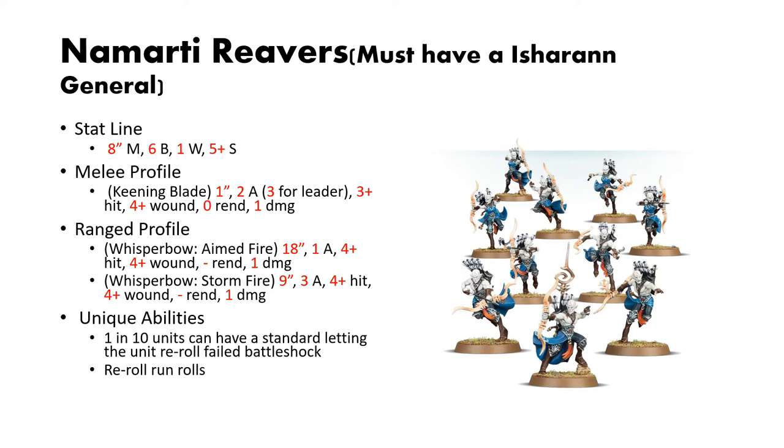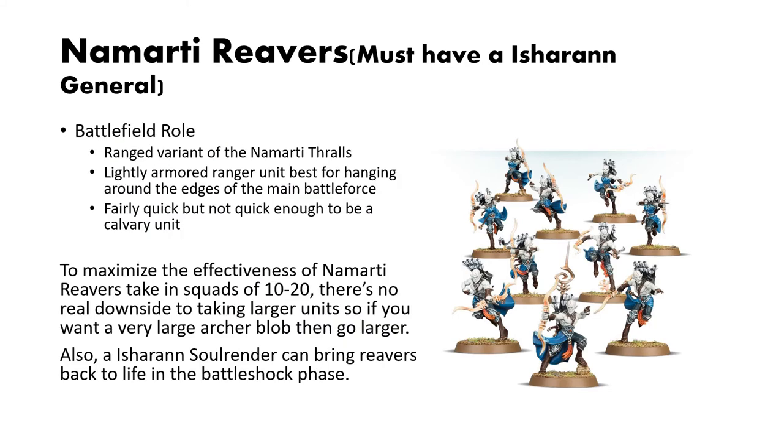1 in 10 can have a standard, which lets them re-roll Battleshock, and they can re-roll Run Rolls. They are a ranged variant of the Namarti Thralls — lightly armored Ranger units best for hanging around the edges of the main battle force. If they're caught in melee, they'll do okay, but that's not really where you'll want them. They're fairly quick, but not quick enough to be a cavalry unit, and you have better options for cavalry.